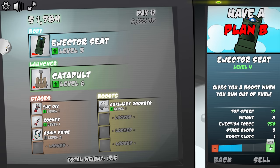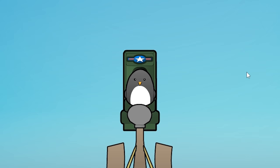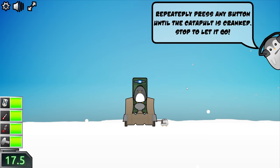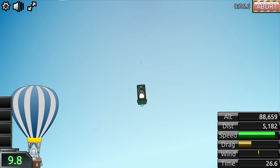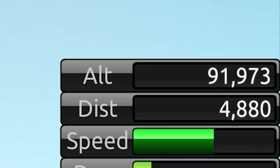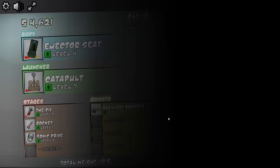Let's increase the ejector seat once, the catapult once, and the sonic drive once. The DIY will do a few times. Not sure how much of a difference that's going to make, but it is going to make a difference. Every upgrade puts us just a little bit higher for a little bit more money. This rocket maybe needs to go because it's not carrying us upwards very quickly. We broke 90,000 — $4,500 plus $2 from daily interest.